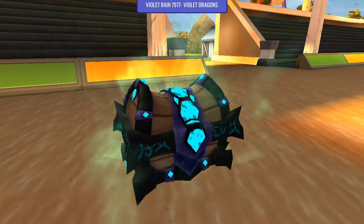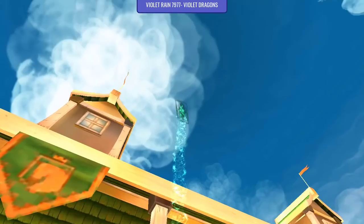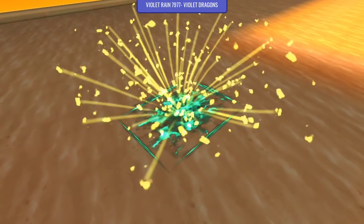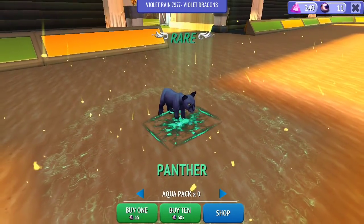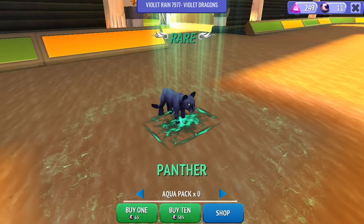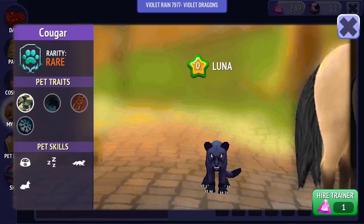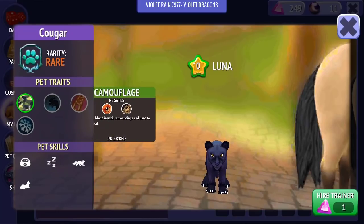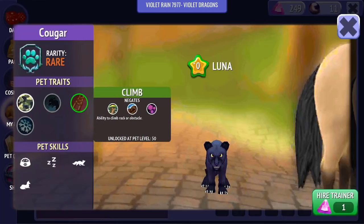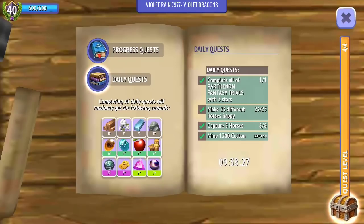And then the other pet I opened - I can't remember which rarity this was, I think this was the aquapack one, it wasn't the mythical one anyway. And I got the rare panther with this one. The skills on this one were camouflage, night vision, climbing, and cold resistance. So those were the two pets that I got from opening chests.